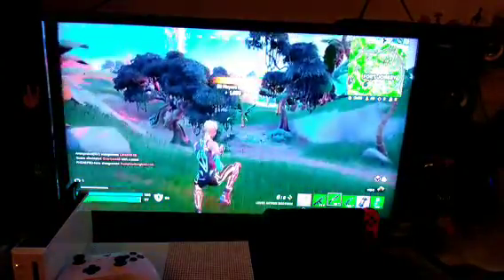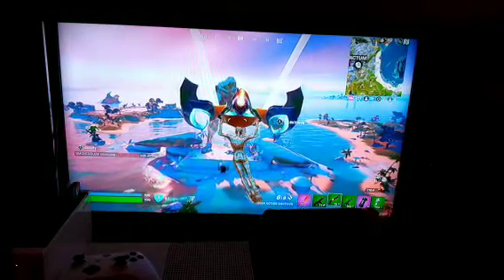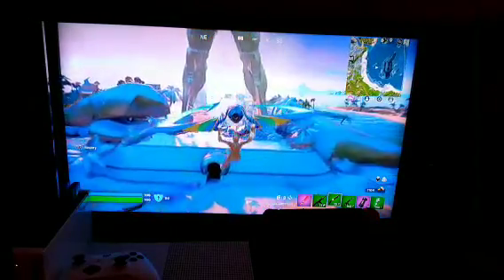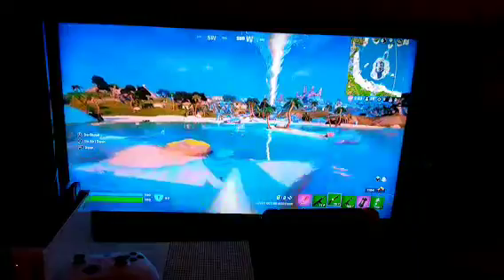I decided I wanted to go inside the chrome tornado to show you guys what it does. I headed over in my chrome blob form. The whole area around it is chrome — all the trees are chrome. I broke out of the chrome and went in, and it just sucks you up like a normal tornado — I was expecting something different. It does let you deploy your glider. I found out later it also gives you chrome. You can see right before I touched it I didn't have chrome, and then I did. The tornadoes are actually useful — they let you deploy a glider and give you chrome.